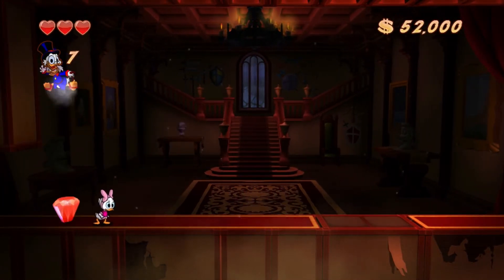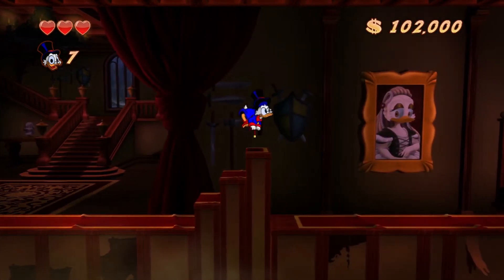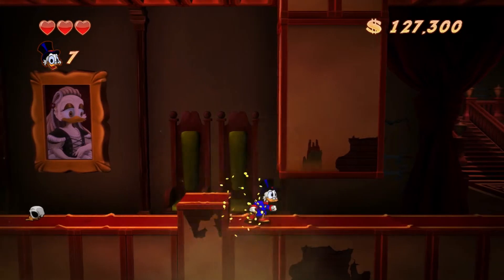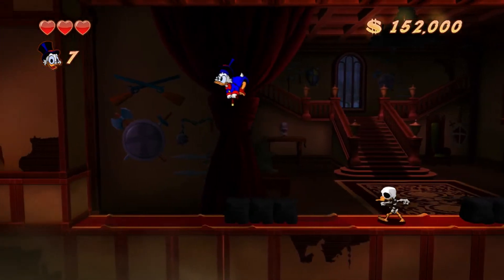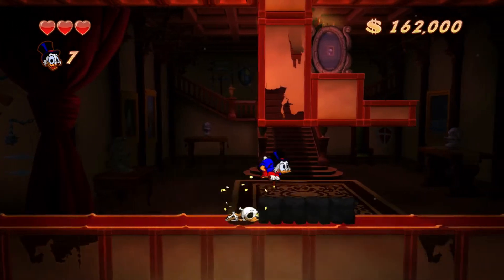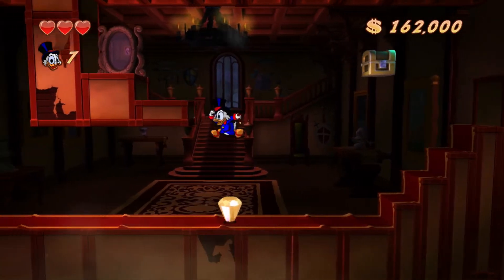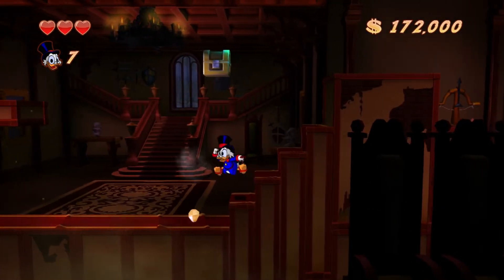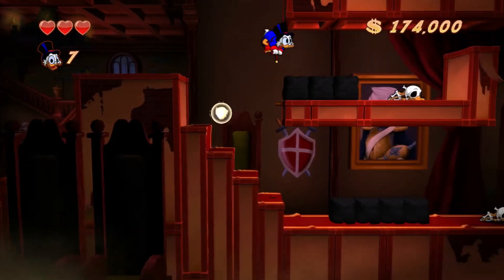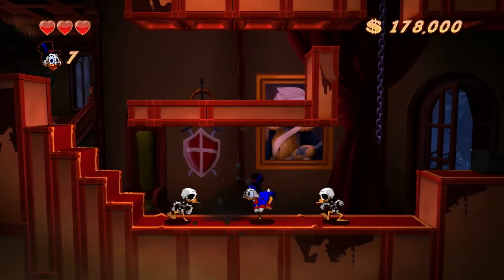As I was saying, in the original DuckTales game you had to go to Transylvania to collect one of the treasures, and then go back at the end for the final showdown with Dracula. This time around that is not the case — Wayforward took out the repetitiveness of that and added a brand new level, which we'll get to see in a couple episodes. The side quest this time around is saving the boys, because Webby had to go and try to be all brave and got them captured.